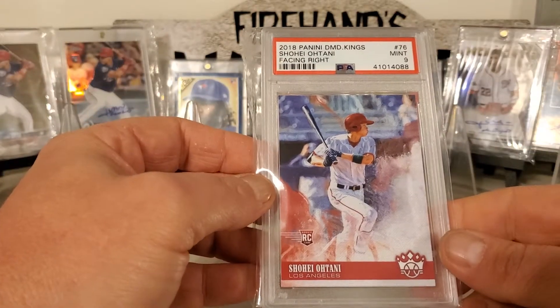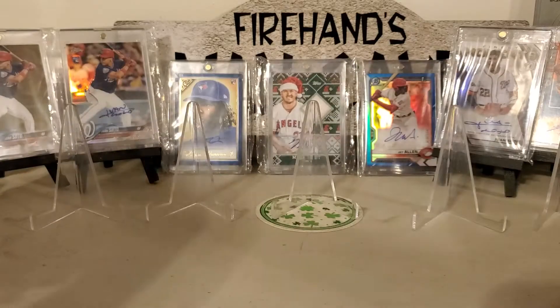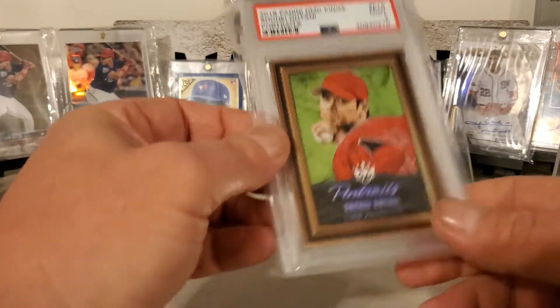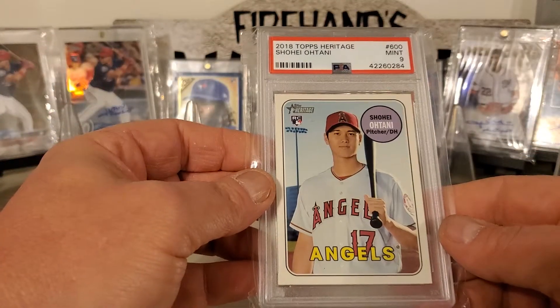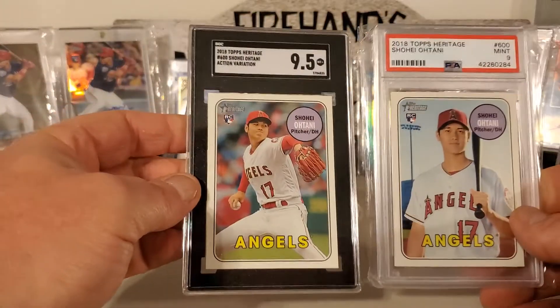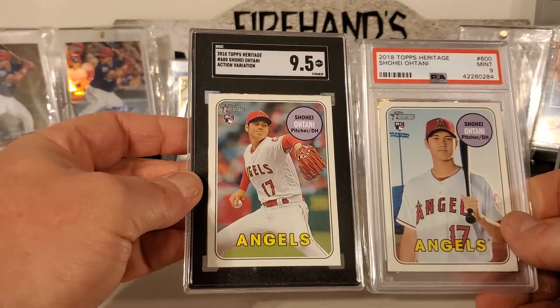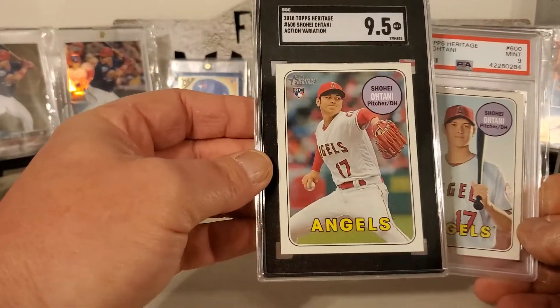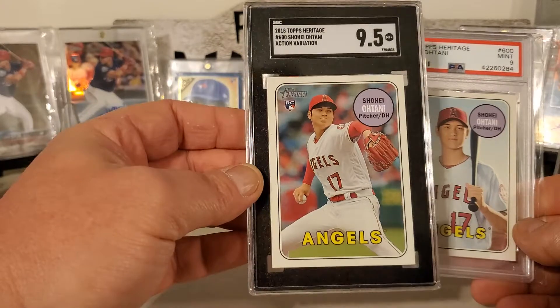18 Panini Diamond Kings Face and Right. 18 Panini Diamond Kings The Portraits. We got 18 Topps Heritage Ohtani. And we pulled two of the action variation SP action variations — one out of the Rookie Explosion box, which this one's from the Rookie Explosion box. We sent it in when we did our SGC.